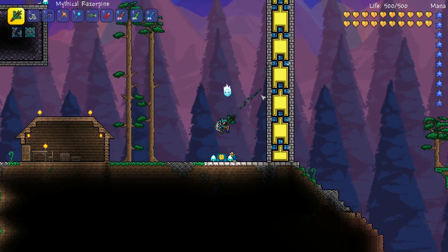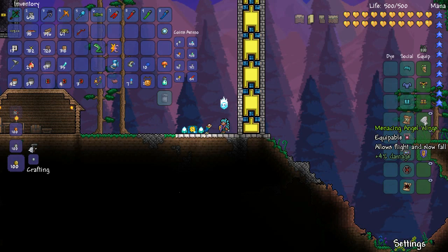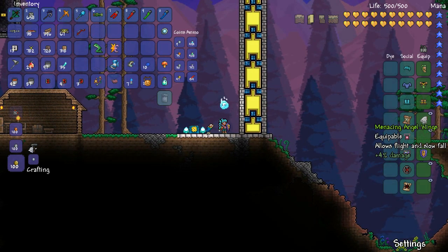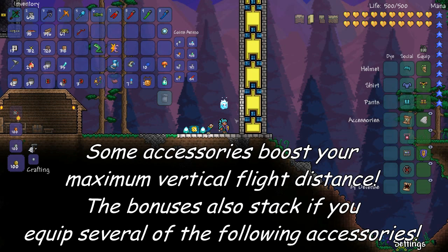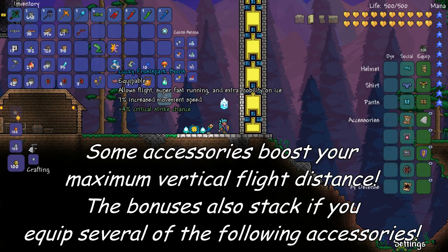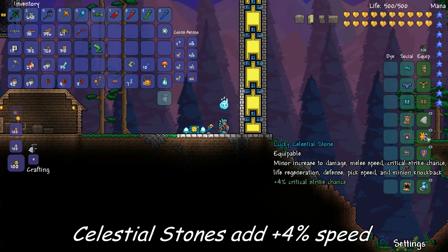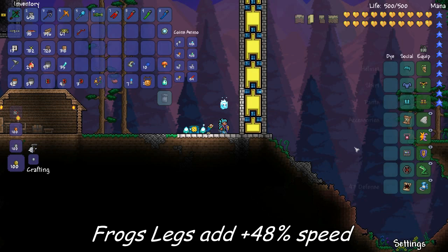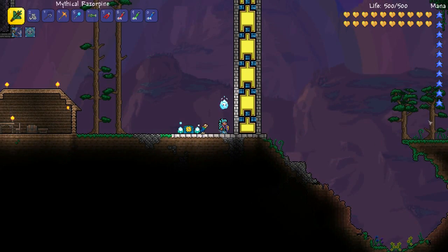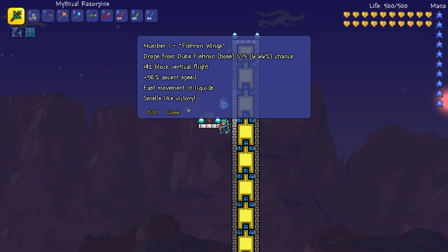As my way of saying thanks to those who watched to the end, here's a secret thing I'd like to share. I've equipped the Angel Wings, which are some of the weakest wings in the game, but I'm going to show you how you can make them almost as strong as the Fishron Wings. It comes down to accessories — Frostspark Boots and most other boots give you extra flight, Celestial Stones give you a small buff to flight distance, and surprisingly, Frogsleds give you a massive boost to your flight distance. With basic Angel Wings and those accessories, we got nearly as high as Fishron Wings can reach.